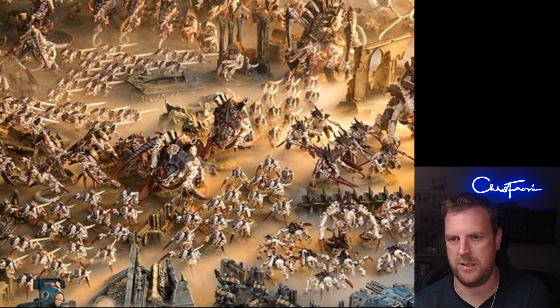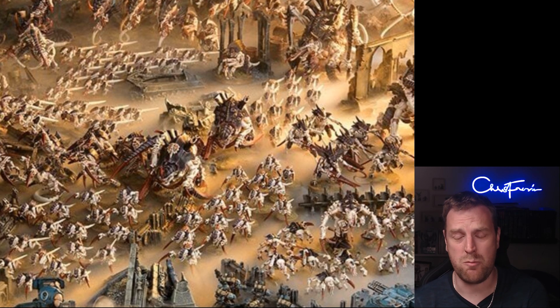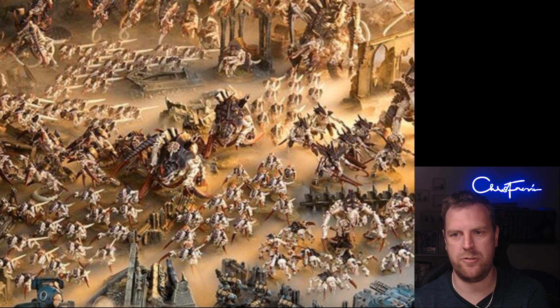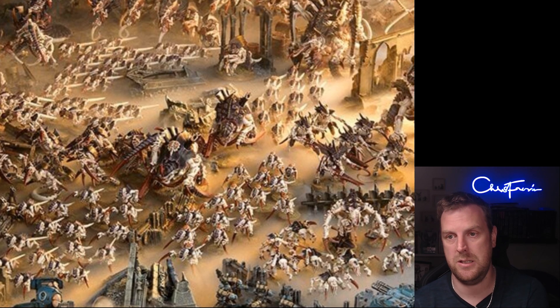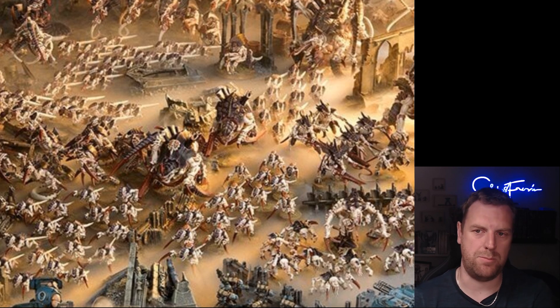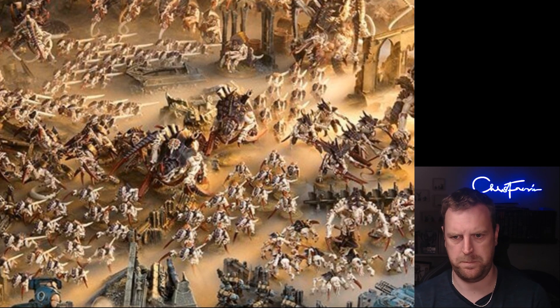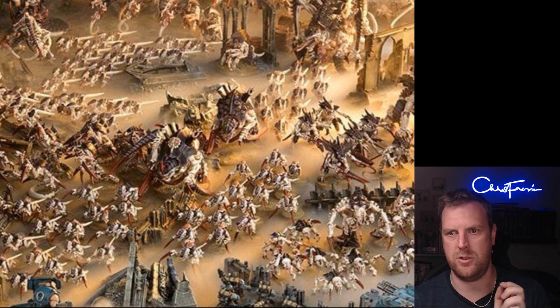Relentless Hunger is the first Unending Swarm enhancement — Tyranid model only, adds two to the move characteristic of models in the bearer's unit. Put this on a Winged Tyrant Prime in some Gargoyles and you suddenly get a really really fast Gargoyle unit. I'm sure there'll be really nice synergies where you can make some really fast units.